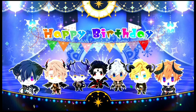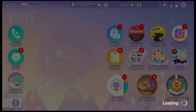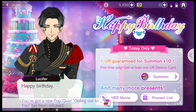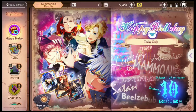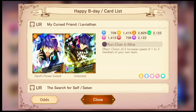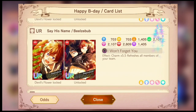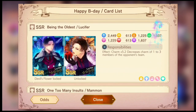What happens on your birthday? Well, you'll get all sorts of gifts and greetings from the brothers. But most importantly, you'll get one UR guaranteed for a 10x summon — first time only, get at least one UR demon card. The UR cards available are actually from Chapter A of Nightmare. Let's check the rewards. You have UR Lucifer, UR Mammon, UR Leviathan, UR Satan, UR Asmodeus, UR Beelzebub, and UR Belphegor. These cards are also available at Chapter A in Nightmare, so you can also summon them there.